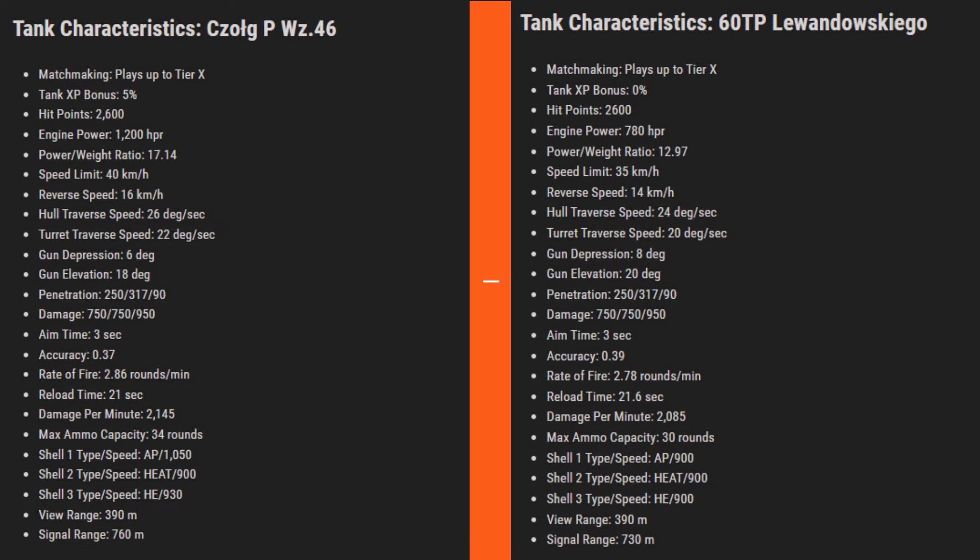This results in better power-to-weight ratio. Speed limit is also faster by 5 kilometers, reverse by 2, and turret traverse is faster by 2 degrees. Gun depression is where the key difference lies: 60 TP has 8 degrees of gun depression versus 6 degrees on the new Chog, and gun elevation is also better by 2 degrees for 60 TP. Penetration and alpha are the same for both tanks.